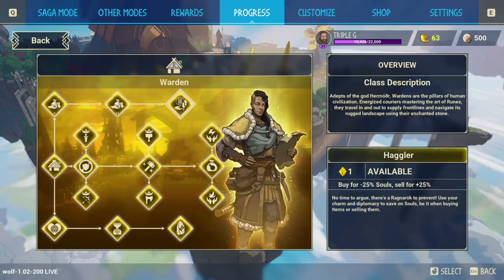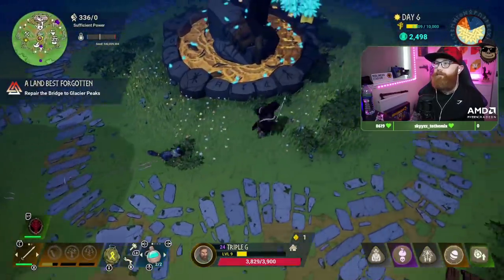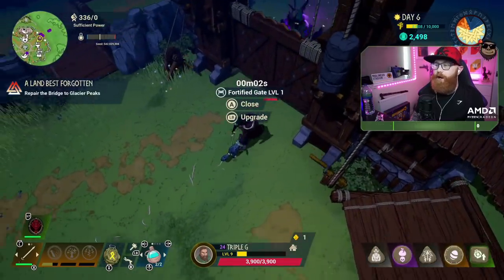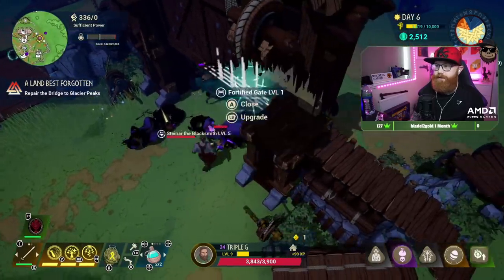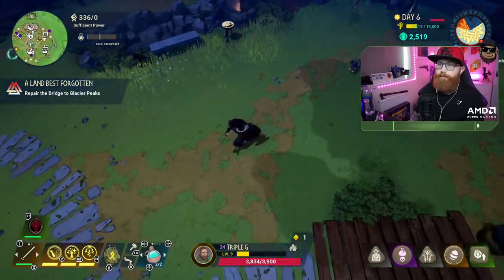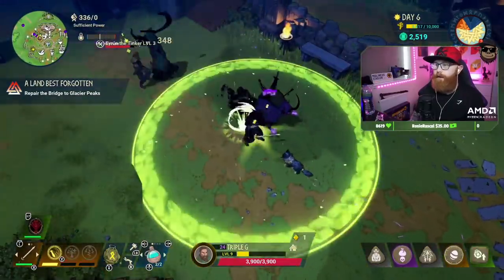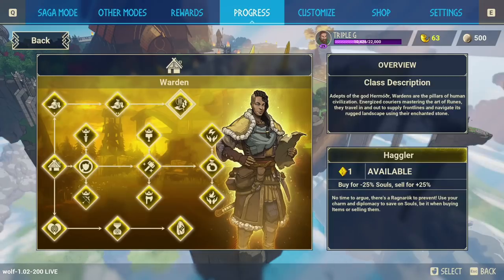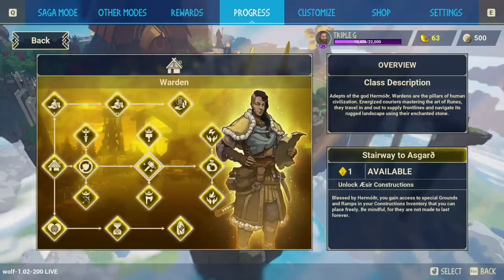Next I recommend getting the Haggler — that's for buying and selling, costing 25% fewer souls and selling for 25% more. This works really well once you have your quarry up and your defenses going. Once you've reached the maximum resources you need, everything extra goes into the community chest. You can take those resources and sell them for profit at vendors across the map, then bring souls back to improve your gates, archer towers, spare armor, or even go for the 10,000 souls achievement.